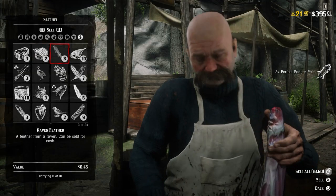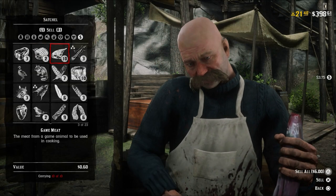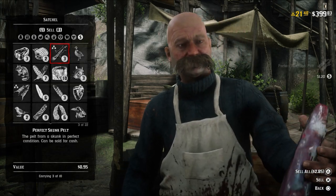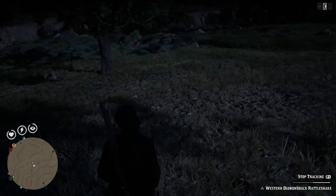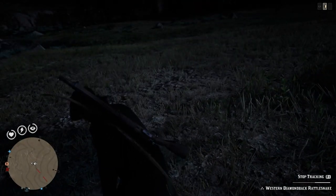Hunting seems to be the best way to make money; I've got a few tips for that. Invest in the varmint rifle and the pamphlet for small game arrows. Those $1 pelts add up and they go right in your satchel so you don't lose them when you get kicked from the server or killed. You can lose a lot of carcasses off your horse that way.